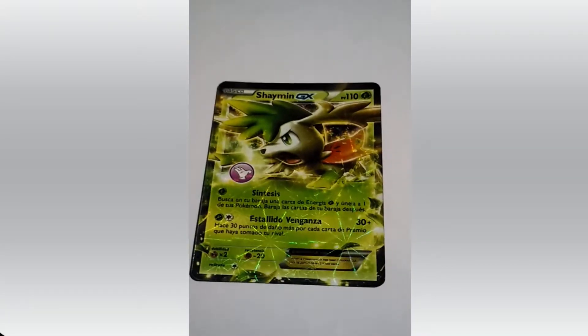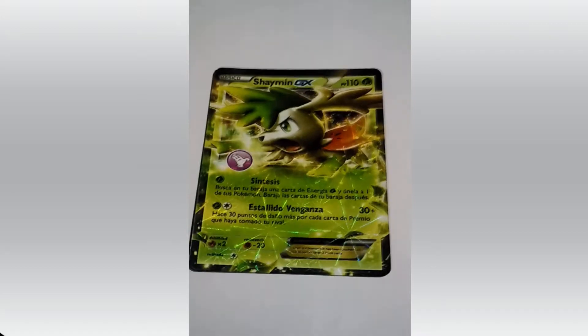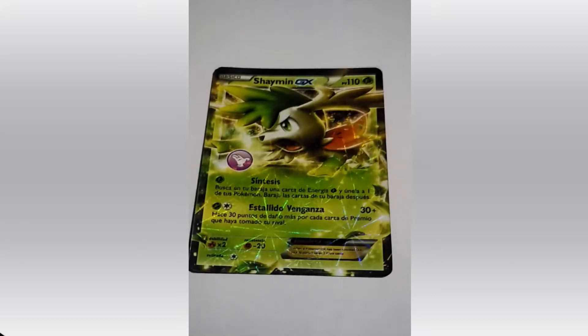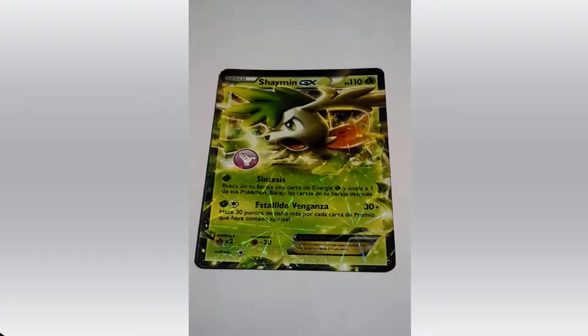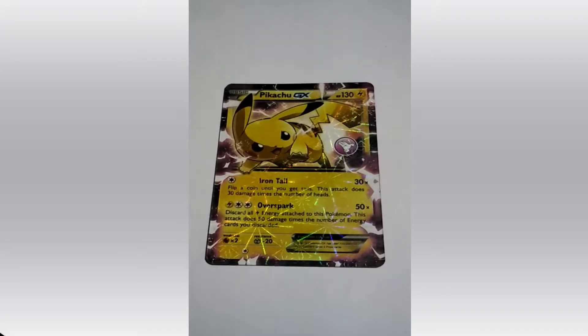Next set: GX cards from HP 110 to 240. This is our first Pokemon of the GX set — Shaymin. HP is 110. You guys can read the attacks because I'm not a person of Spanish, but I'll try to read it. Synthesis and Stylo Vengaza. People who don't know about Pokemon only know about this next one.